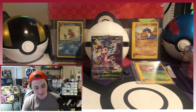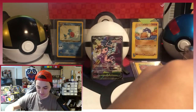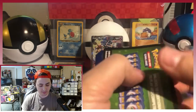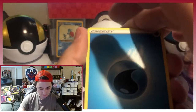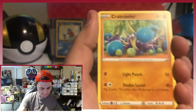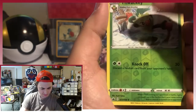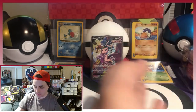We still got four packs to open. So let's go to Chilling Reign and see what we get. Look at that Mew — I'm still super excited that we got that. So let's keep the good times rolling. Water Energy, Carla, Agatha, Flannery, Crabrawler, Snorunt, Qwilfish, Castform, Qwilfish, Thwackey reverse holo, and Aggron. Nothing rare, but that's okay because we got the Mew V.